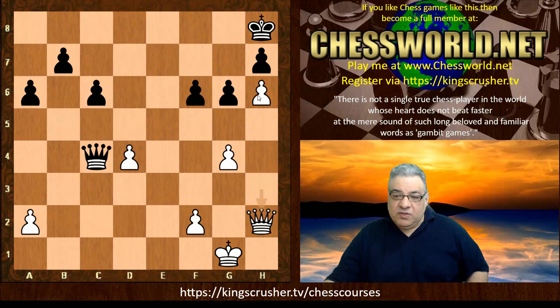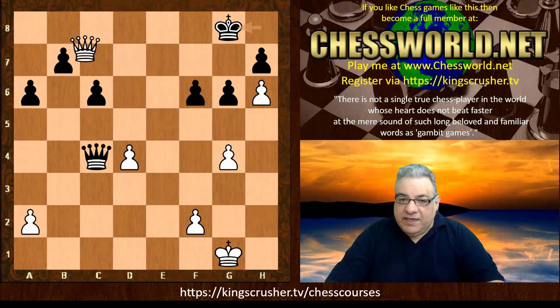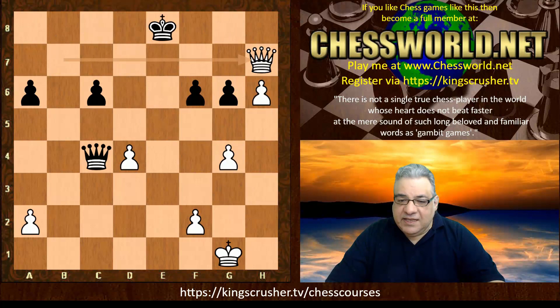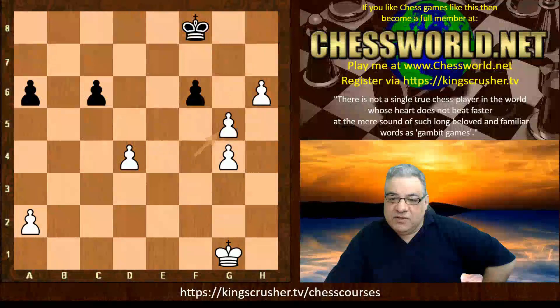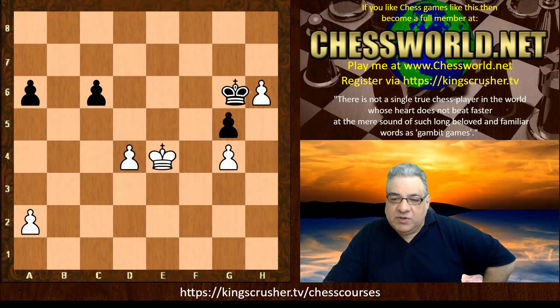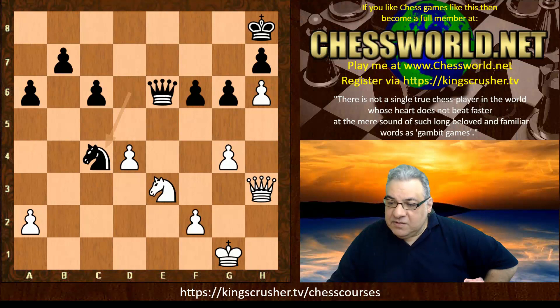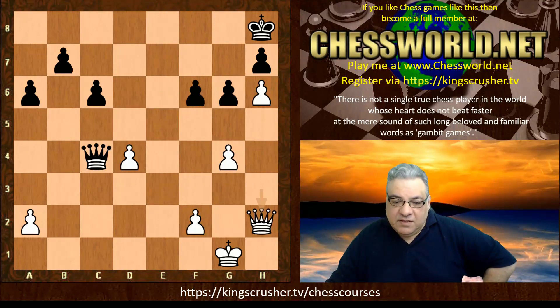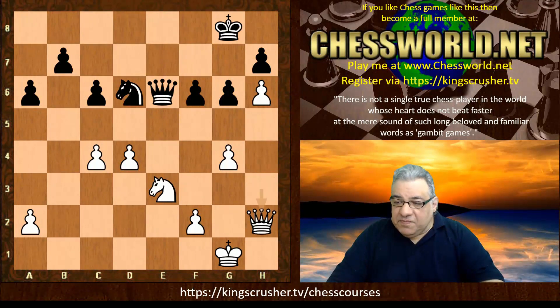The key move here is Queen h2 — it keeps hold of the pawn and threatens the invasion Queen b8 check. If King g8, Queen b8 check and then taking here and taking here is actually an advantage to white. We can actually transpose into an endgame scenario. If g5 isn't played, white will play g5 and we get this endgame scenario where white is winning quite easily after King f5. So pretty deep stuff — this Queen h2 idea. The threat otherwise is a big threat of Queen b8. So that's avoided with King g8. We see Queen h2 anyway — now King f7.